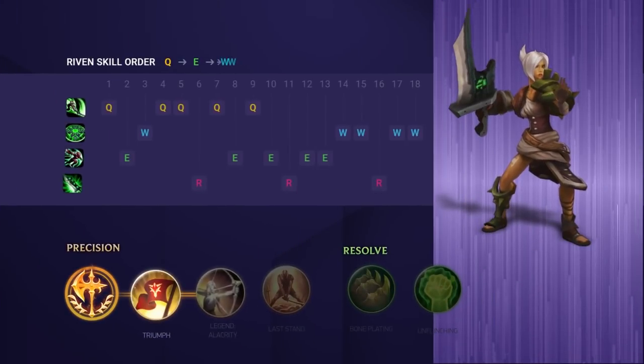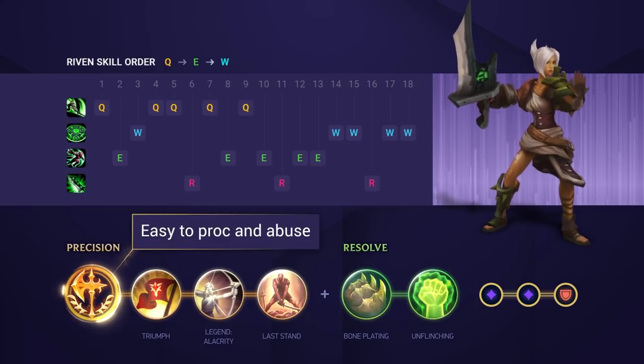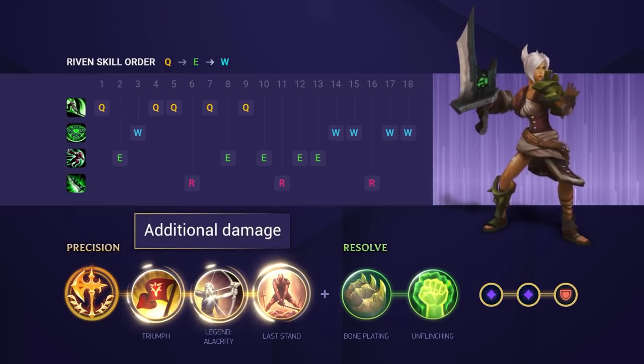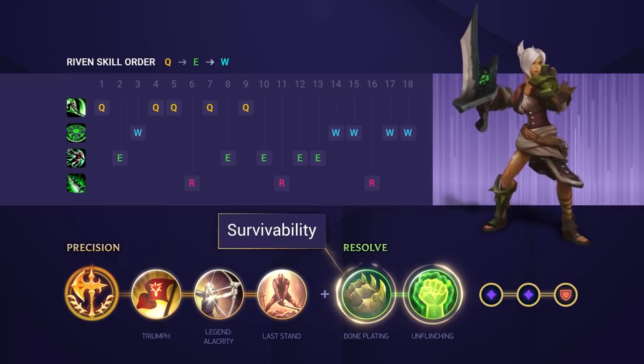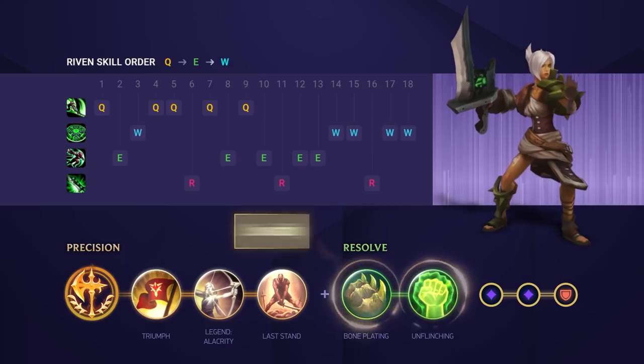For your runes your main keystone is going to be Conqueror. You can proc it so easily with your basic attacks and abilities and you can really benefit from the healing it provides. After that fill the precision tree for some more damage. In the majority of matchups Resolve is going to be the best option for your secondary tree. Go for Bone Plating and Unflinching for a bit more survivability.